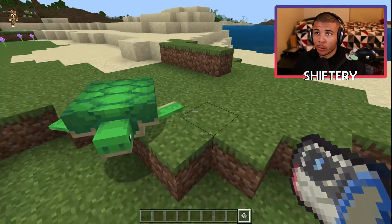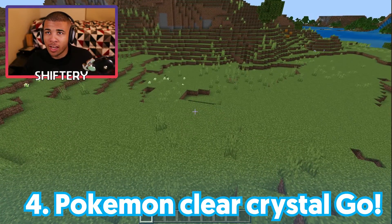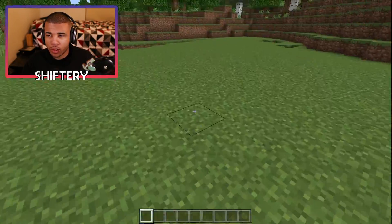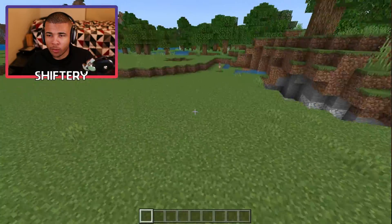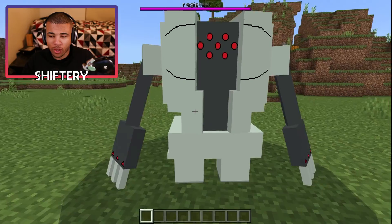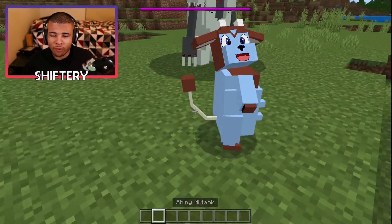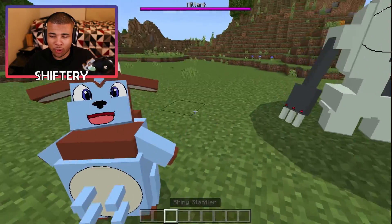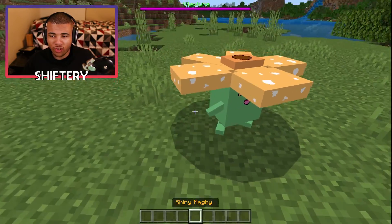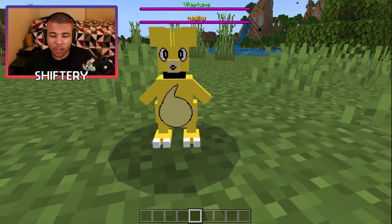Let's go ahead and jump into the number 4 spot on our list. You guys are going to really like this one. Coming in at number 4, we do have Pokemon Clear Crystal Go. It does have a gem update, but I wasn't able to find it - it seems like these add-ons are still working. We do have Regi Steel here, which is pretty cool. We can go ahead and spawn these in. We have a shiny Mill Tank, a Stantler, and a shiny Vileplume. There are a lot of shiny Pokemon here. We do have a shiny Magby as well.